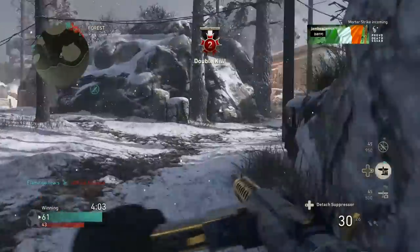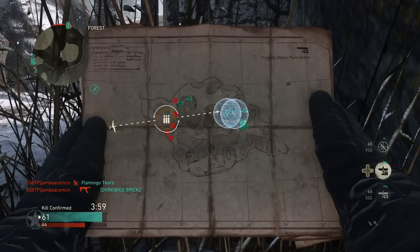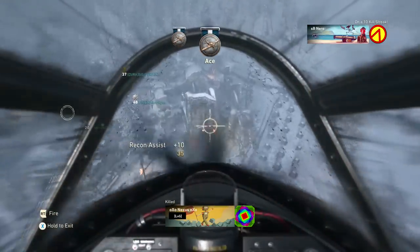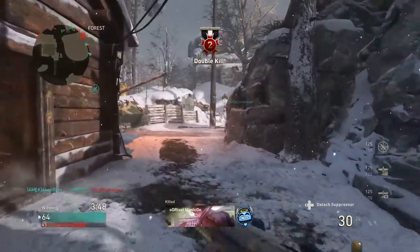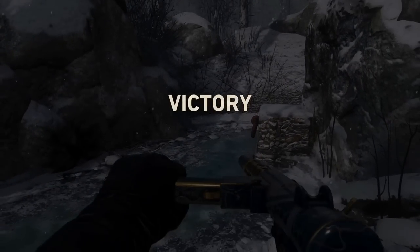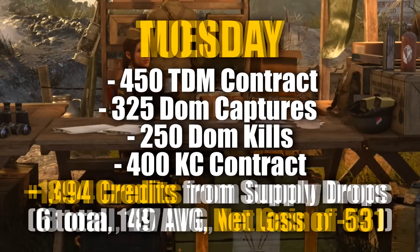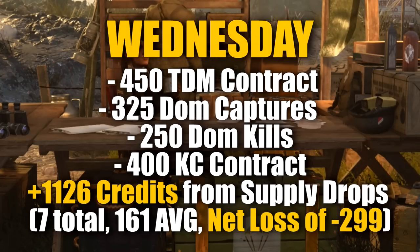A couple of months ago I decided to do another experiment where I tracked all of my Armory Credits intake for an entire week. The goal was to see whether or not it was actually worth it to spend your Armory Credits on the Supply Drop contracts over at the Quartermaster. Full disclosure, this was a couple of months ago and they have changed up the system a little bit since then, but I think the results are pretty much going to be the same. My experiment was to see how much I spent on these Supply Drop contracts every day and compare that to what I got out of the Supply Drops themselves. I found that it was worth it, but a lot of luck was involved.